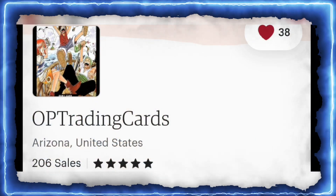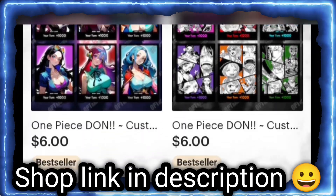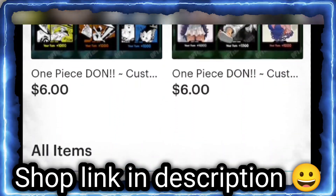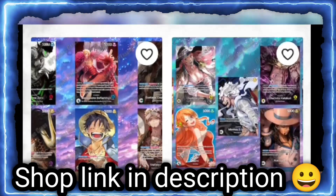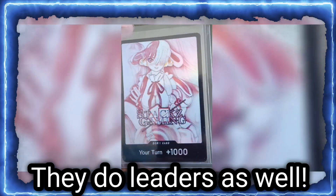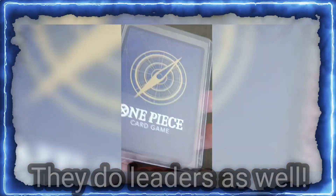One last thing before we begin guys — go check out OP Trading Cards on Etsy for beautiful, beautiful custom DON!! cards. Check out all the cards they have there, gorgeous cards for amazing prices. And if you for some reason don't like the art, they actually make your own custom image as DON!! as well, like this card right here, which will be given away to the first place winner of our very first One Piece tournament in California. If you use the code STACKS, you'll get 15% off extra.